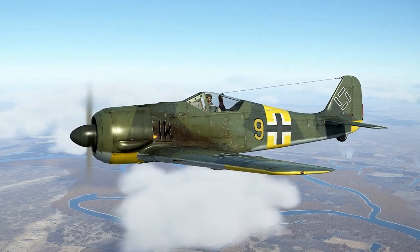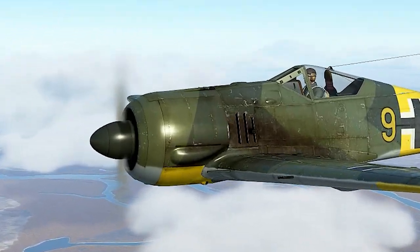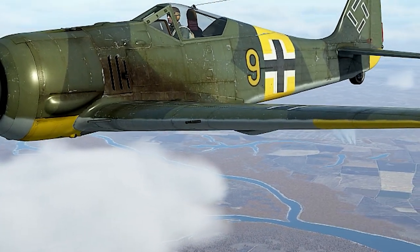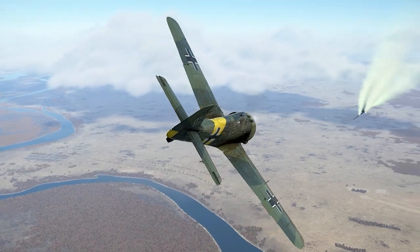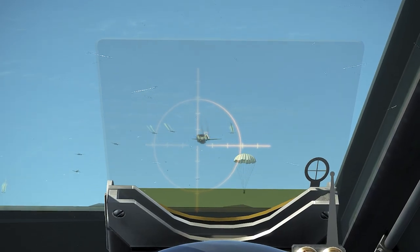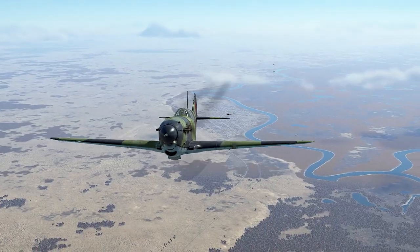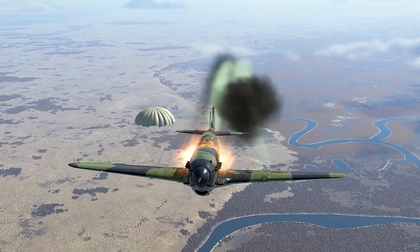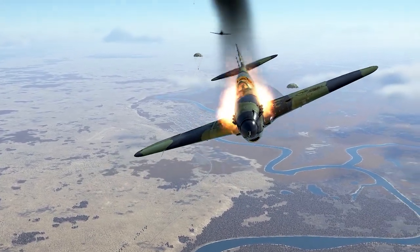The Fw 190 A3 starts with two MGs in the nose and two MG 151 20mm cannons in the wing. It can be equipped with bombs and additional MG FF 20mm cannons for more firepower. This plane absolutely dominated the skies above Stalingrad as I found out in my career mode. Nothing really competes with the plane — as long as you don't make mistakes, it's hard to get killed in an Fw 190 A3.